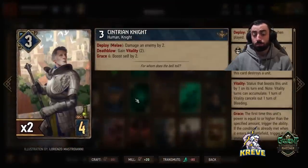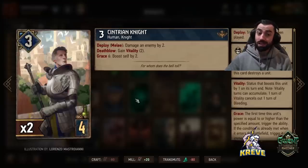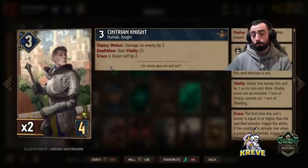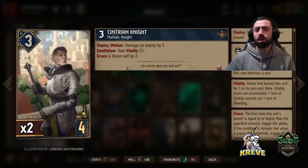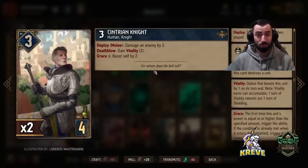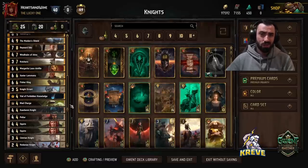Two Centrian Knights: if you deploy them melee row, damage an enemy unit by 2. Deathblow: gain Vitality 2. Grace 6: boost self by 2. You want to try to meet the grace condition for this card to get the best value possible. You could use leader sometimes to help this card get a boost as well to meet that condition. These cards are kind of flexible - it's going to be match dependent how well they play out. Maybe your opponent has some lower power token units you can get the deathblow on.